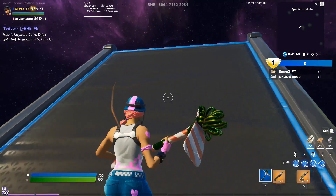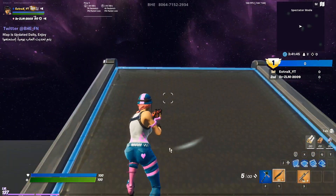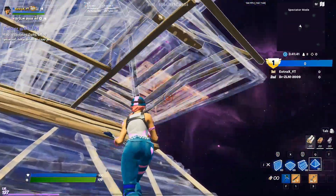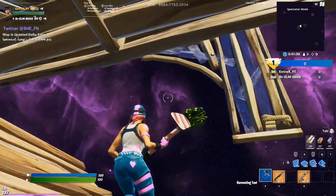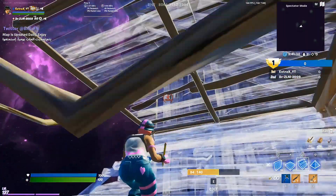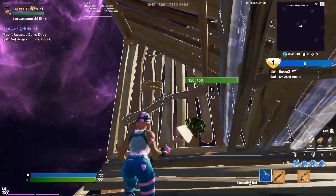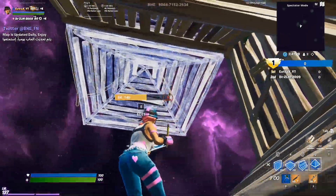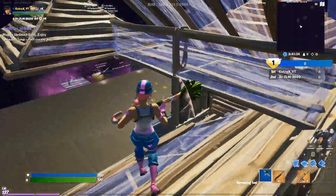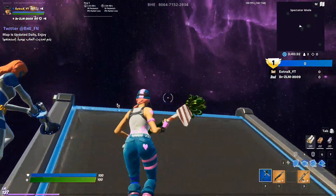Ok guys, this is going to be the last high ground retake — the fifth one. This time we are going to do a triple edit: a right-hand triple edit, and then we are going to do the same cone blueprints like that. From here you don't edit that wall — you can double cone like that, then do this and double edit that. And that's the fifth high ground retake. In full speed it should look like this.